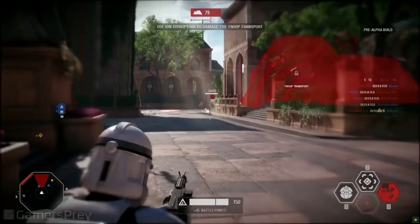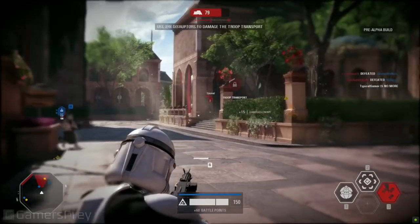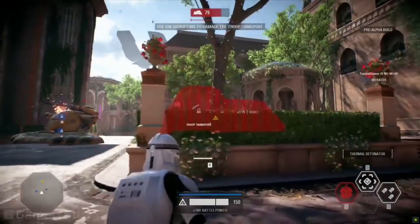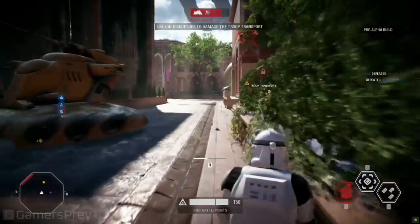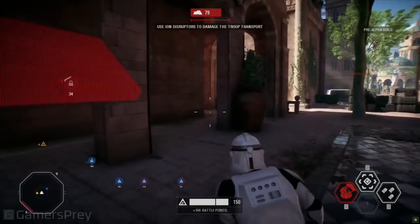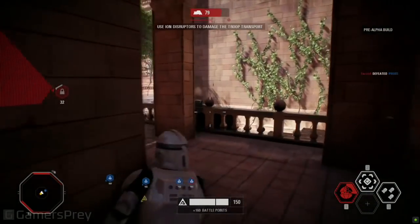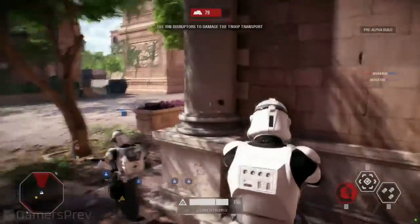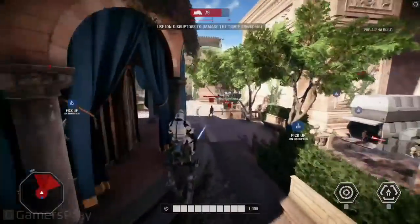Some AAT tank action here, and this is doing what it does best — suppressing that point, trying to keep those clones out of the way. They're trying to make their way forward as the objective continues to march down. Is he trying to flank the tank? That's not smart. There's a little combat roll there — got to give you some escape options in case you get into some hairy action.